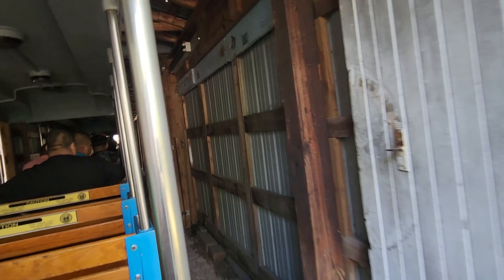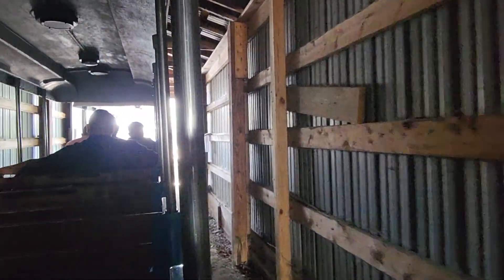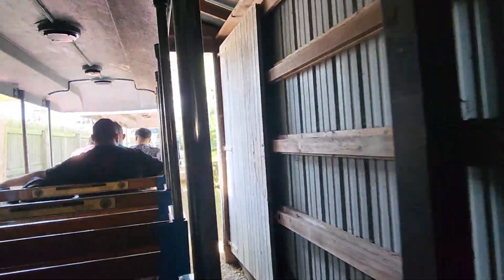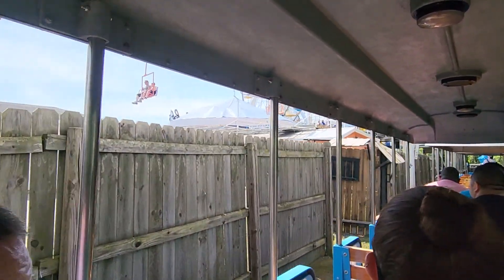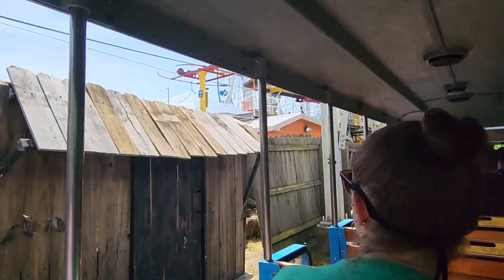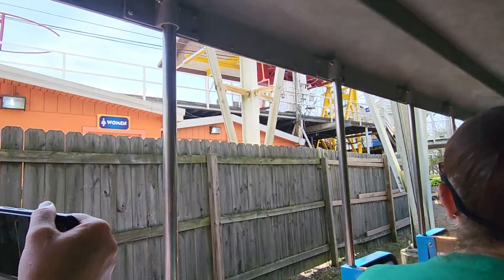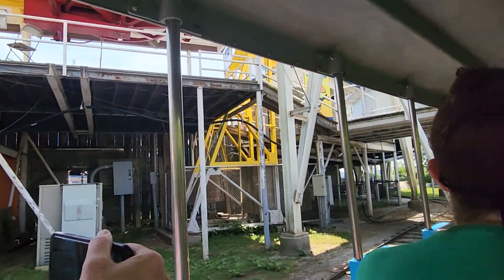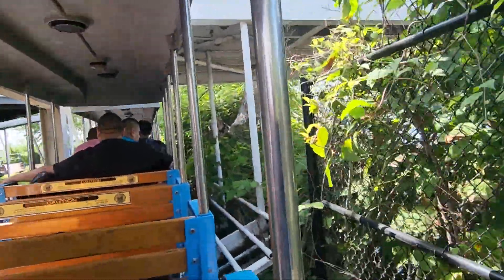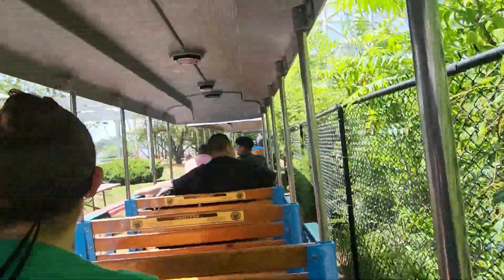We're going through another tunnel. We're at the other end of the park here. You can see one of the loading and unloading stations for the skyride and then the ferris wheel. We'll see if we loop around here — kind of like how the Hurricanes does its loop around.